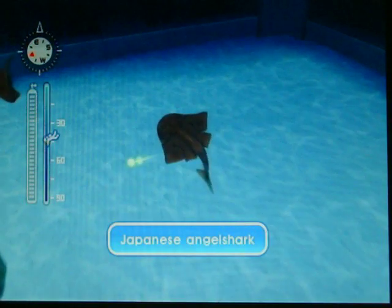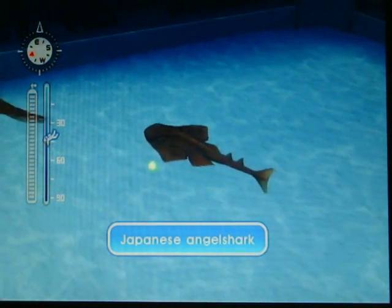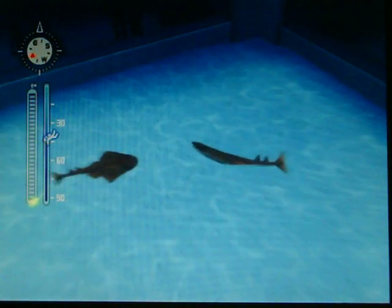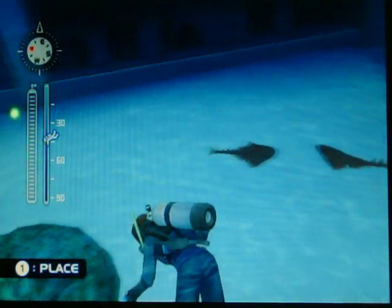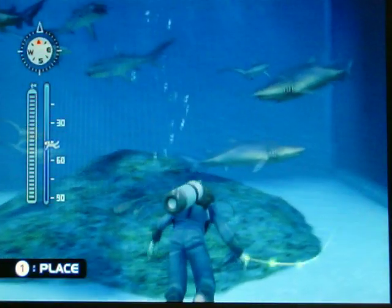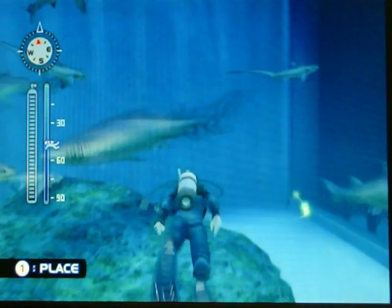You can find these guys — Japanese Angel Sharks — in some of the caves around Cicero Straits. They're a fairly cool shark and I do enjoy them. They're known for digging under the sand and popping up to catch fish.